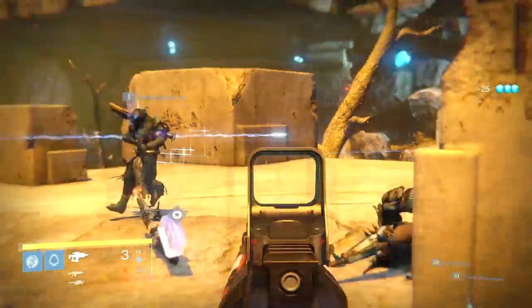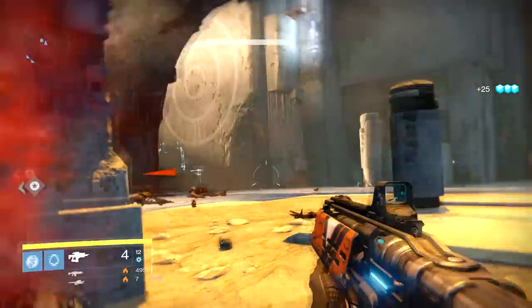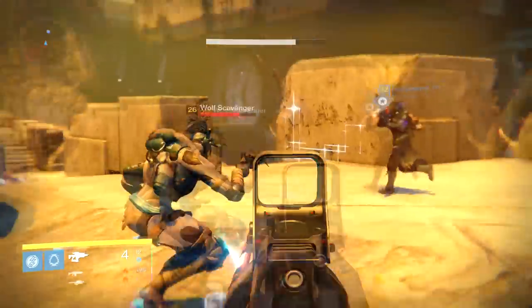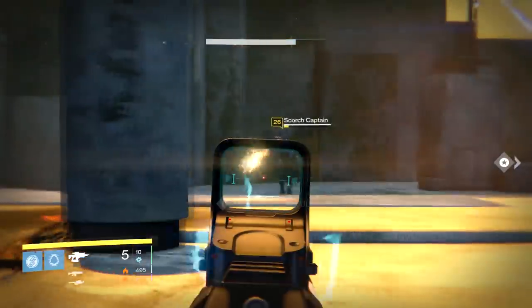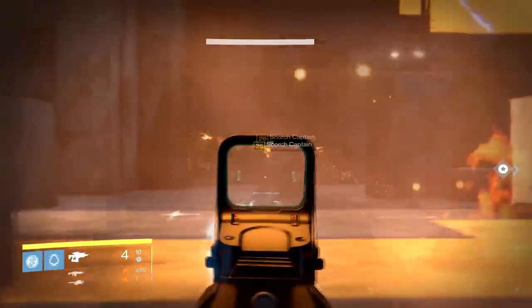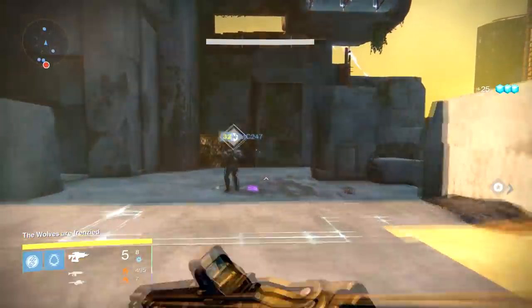Eventually you're going to get to Pekus the Disavowed and you are going to go ahead and kill them. Then there's going to be a chest that spawns like they all do, and once that happens you can pick up your loot if you can find it. I do end up finding it here, or I should say somebody else ends up finding it and pointing to it so that everybody else can go to them and everybody ends up getting the chest.